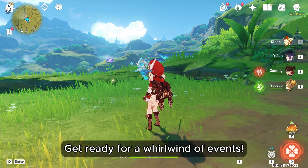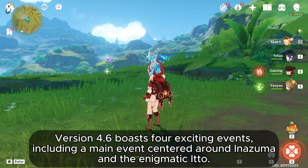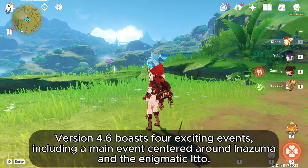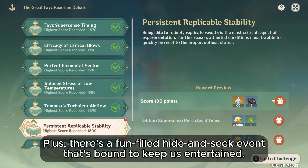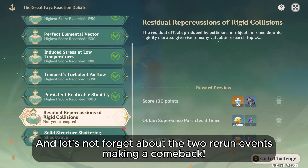Get ready for a whirlwind of events. Version 4.6 boasts four exciting events, including a main event centered around Inazuma and the enigmatic Ito. Plus, there's a fun-filled hide-and-seek event that's bound to keep us entertained, and two rerun events making a comeback.